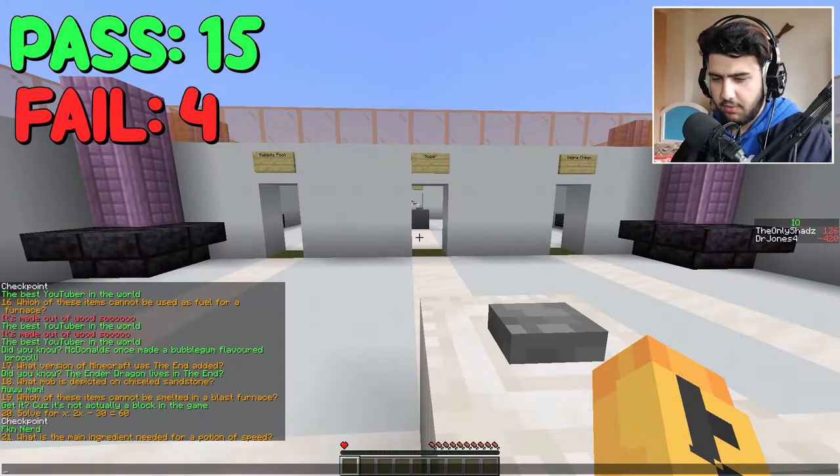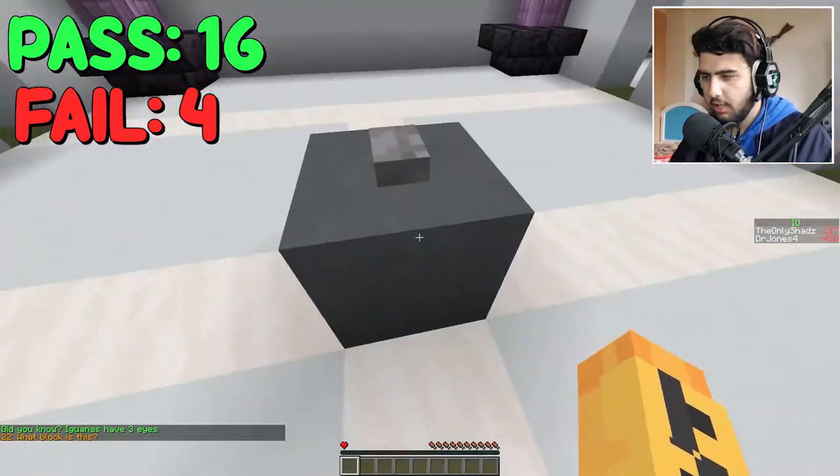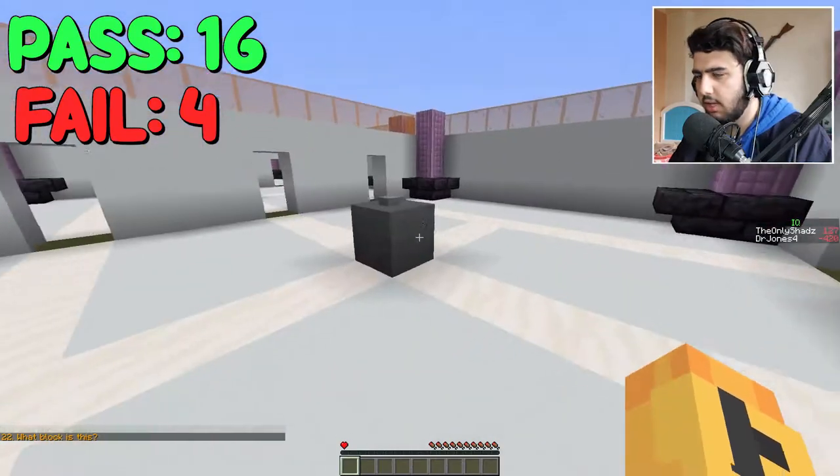What is the main ingredient needed for a potion of speed? Rabbit foot? No, sugar. Of course, sugar. What block is this? Is it clay? Dark? Gray? It's clay. Cyan. Yeah, it's cyan.